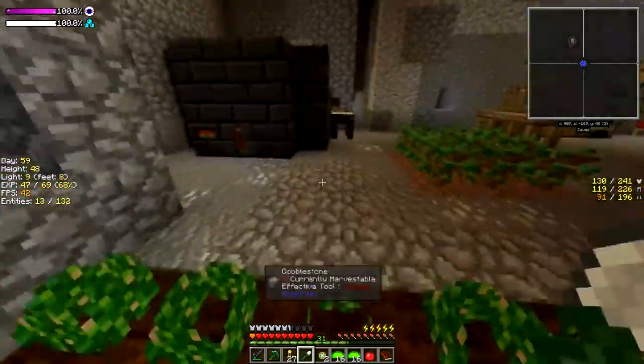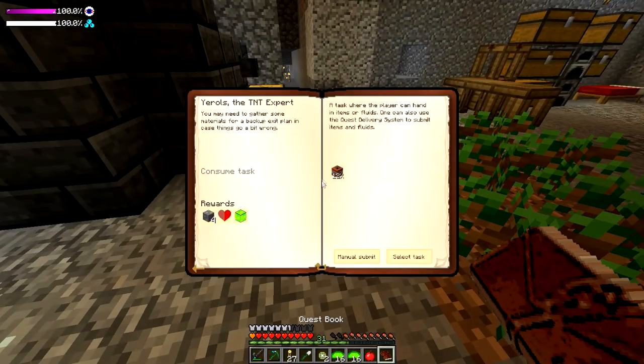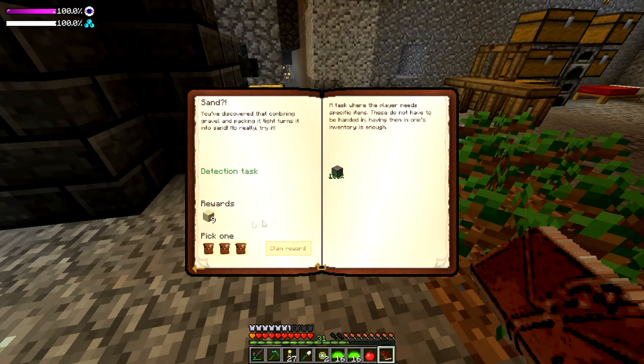Let me show you all what I mean. So forget the TNT quests and all that other stuff. Look at this. We got 'Setting Up Shop.' So we have sand where it's giving us nine sand blocks. I'm going to claim that reward.